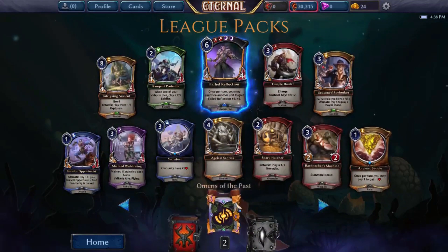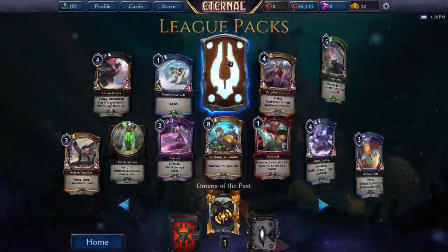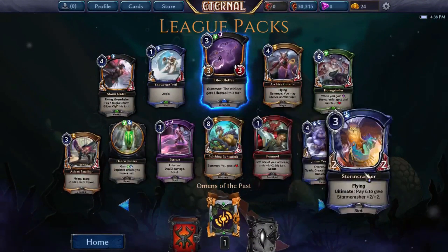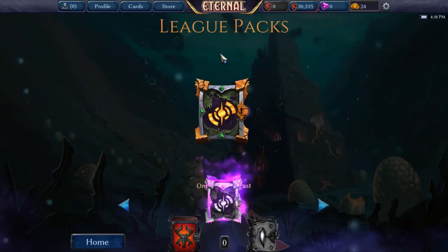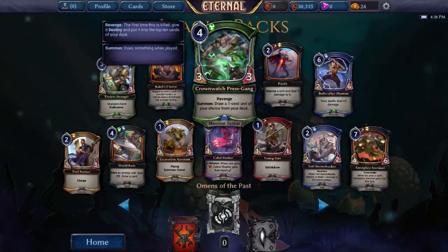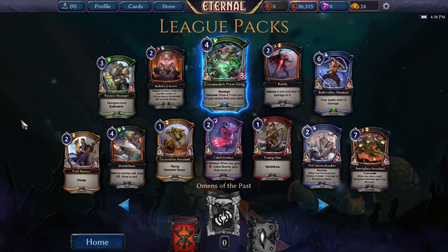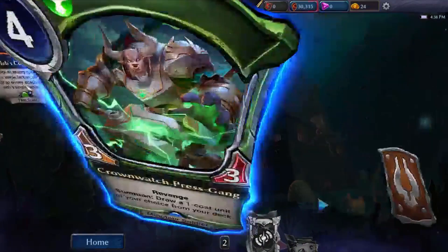Omens of the Past gives us Blood Letter — that's a powerful card we want to play. There's also an Extract, Yoten Cyclops, and Archive Curator. This pack's pretty good, Blood Letter being the crème de la crème. Next we get Crown Watch Press Gang, recently buffed — not sure how important it is in sealed unless we open another busted one-drop, which I don't think we will. The rest of this pack's pretty average.